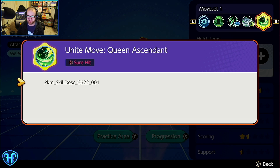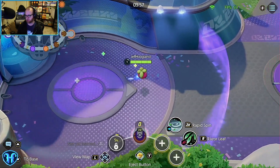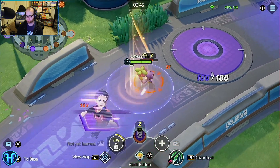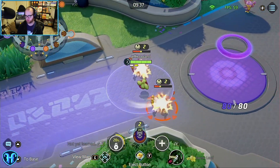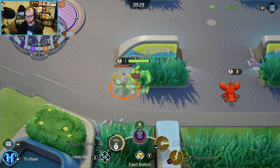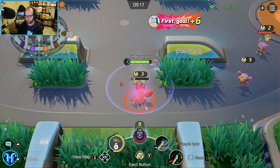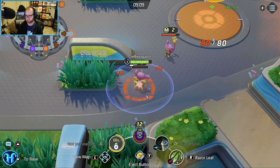Let's jump into a game and find out what the Unite move and kit look like. We start as a little blob. Razor Leaf does a decent amount of damage for contesting last hits, and we can position it to hit both monkeys in the starting area. Rapid Spin gives good mobility and a decent chunk on the jungle camp. The ability to contest last hits seems potentially very reasonable.